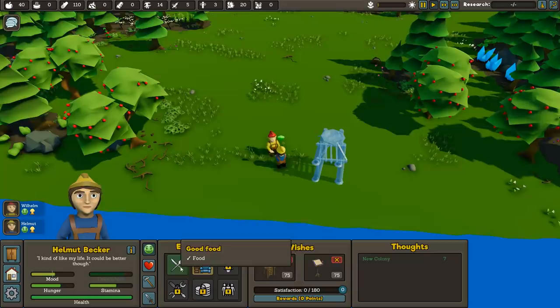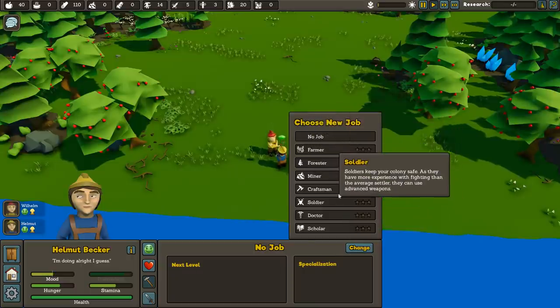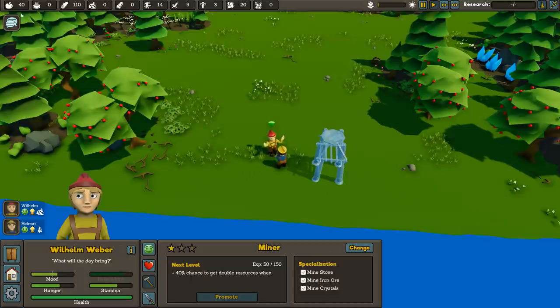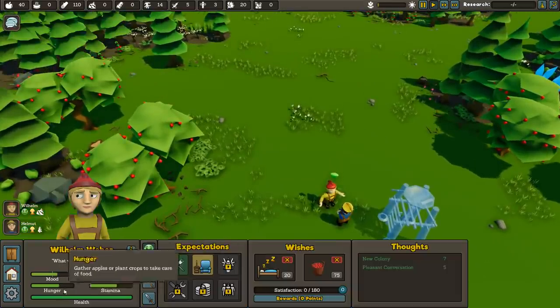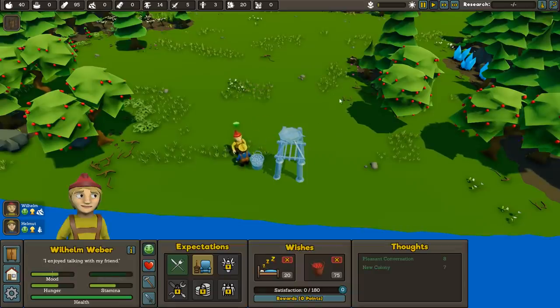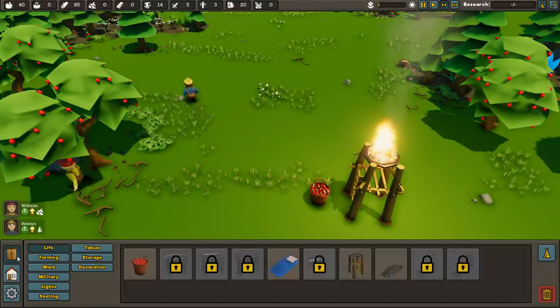Helmut has expectations like having food and a place to sleep. I'm going to tell him to go be a forester — go get some trees, buddy. Wilhelm is my miner, so I'll assign him to mining stone, iron, and crystals. They're talking right now, very Sims-style. Wilhelm wants a bed and a basket of food, so let's get a basket of food placed down. We'll use some of our resources and start building things out.